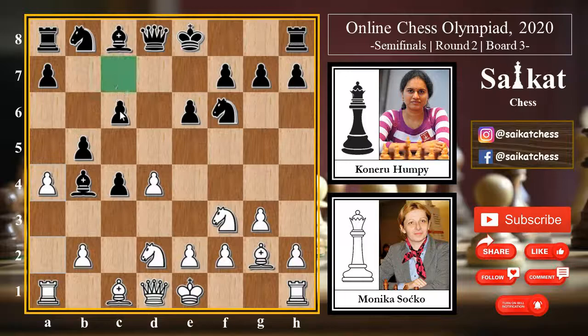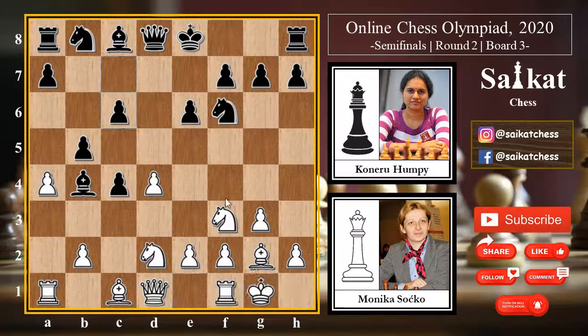In the game we see that white goes for a4, attacking the pawn with the idea of damaging the pawn structure. But that's not a problem — Black simply goes for c6. Now white's control over the b4 square is a little weak. This c pawn is a backward pawn for Black, and as compensation we can see that white is much ahead in development, so Black needs to develop pieces as soon as possible.